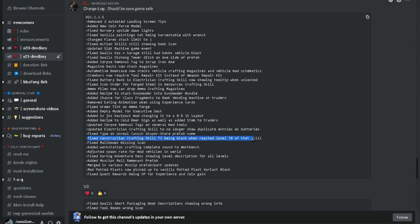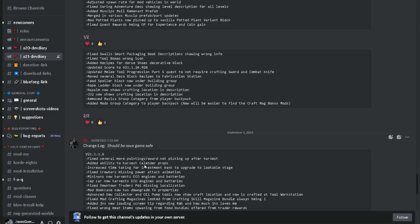Fixed construction crafting skill tier 3 being blank when reached level 70 of that skill. Fixed mailboxes missing icon. Added workstation crafting complete sound to workbench. Adjusted spawn rate for mod vehicles in world. Fixed Daring Adventure description showing level description for all levels. Added Muskip Small Remnant prefab, merged in various Muskip prefab part updates. Mod potted plants now pick up to vanilla potted plants variant block. Fixed quest rewards being OP for experience and coin gain — so the rewards are going to be a little bit less now, but it's to balance the game. Fixed Wall Smart Packaging book description showing wrong info.